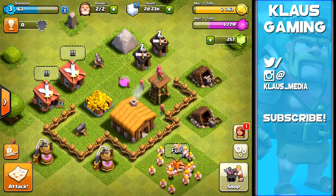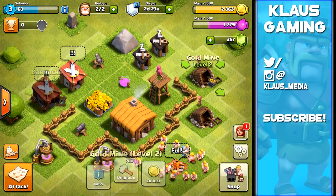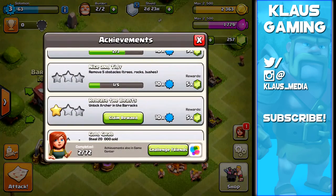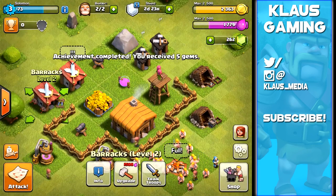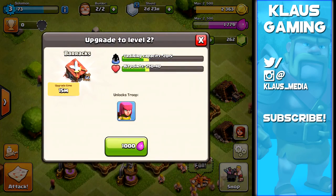Hey everybody, my name is Klaus and thank you for tuning in to today's episode, the second installment of our beginner's guide. We've done some upgrading - we got an achievement for unlocking archers and got five gems for that, which is always nice.